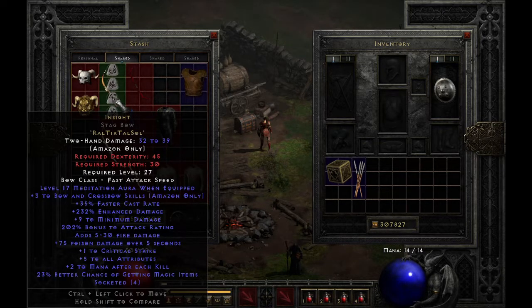Once you can make your Insight runeword, however, that can be a huge change to your character. The Act 2 merc was often used with an Insight runeword. Now you can use your Rogue, who will stay away from trouble, instead of running into it like the Act 2 merc.